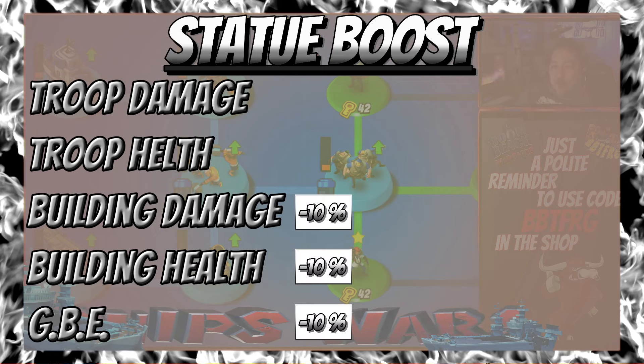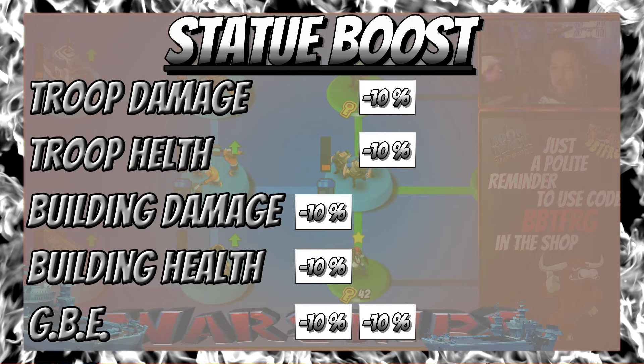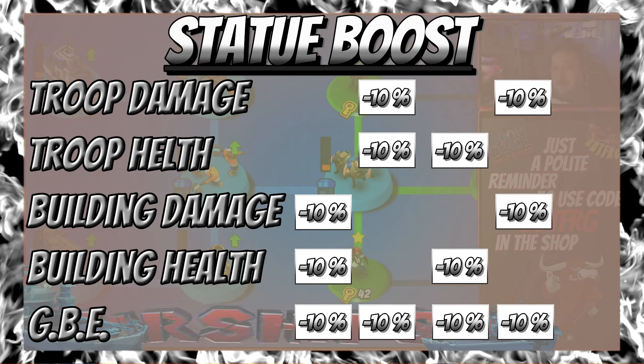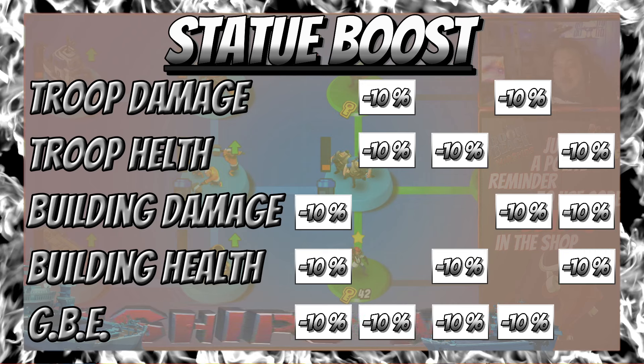Now for the negative nodes. Negative node one: minus 10% building damage, minus 10% building health, minus 10% GBE. Negative node two: minus 10% troop damage, minus 10% troop health, minus 10% GBE. Negative node three: minus 10% troop health, minus 10% building health, minus 10% GBE. Negative node four: minus 10% troop damage, minus 10% building damage, minus 10% GBE. And yes, there are five negative nodes on the tree this season, and they are very strategically placed.